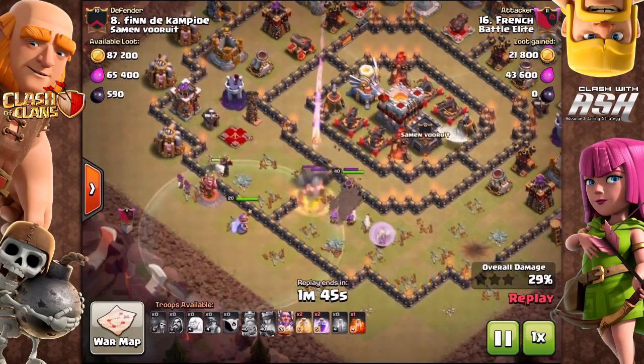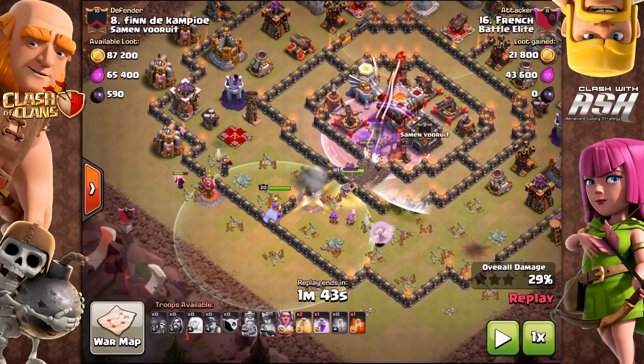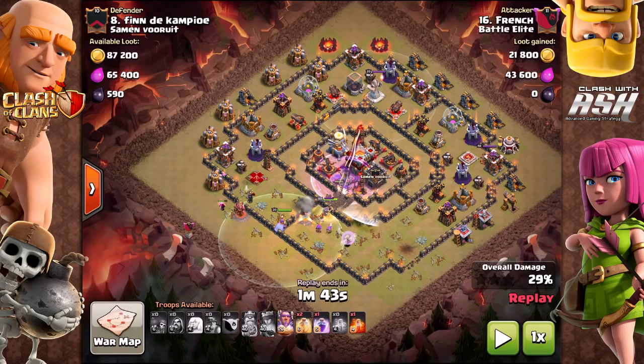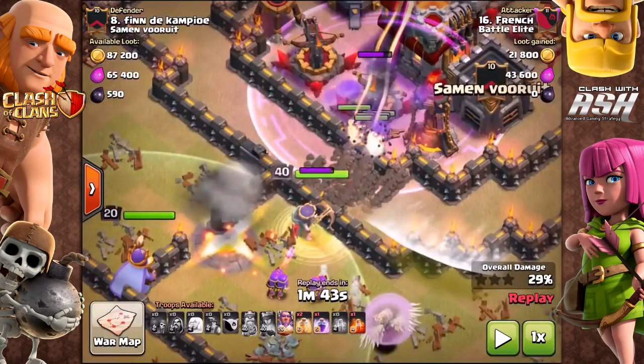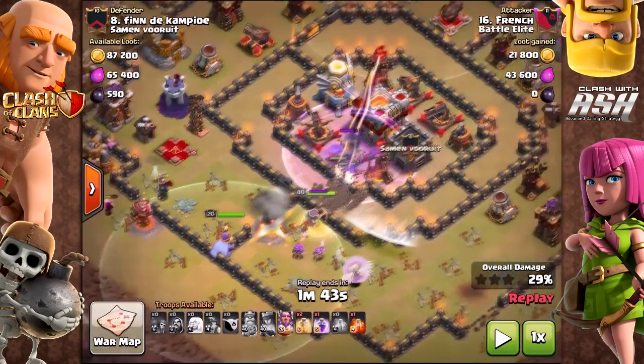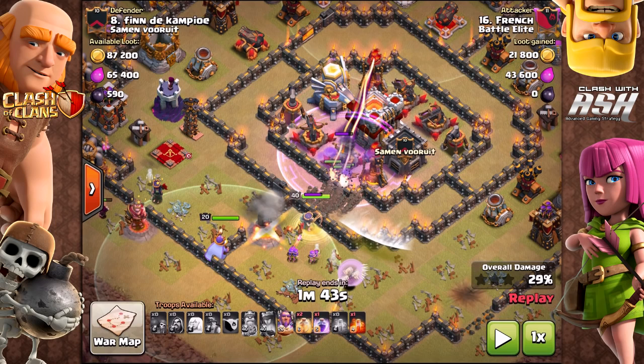We pause it right now — I'm at about 150 seconds. You can see there's nowhere for those miners to go at that point. I dropped the Grand Warden and dropped all the miners. You can see there's just a gold storage and the air defense right there, so they have nowhere else to go except for the center.